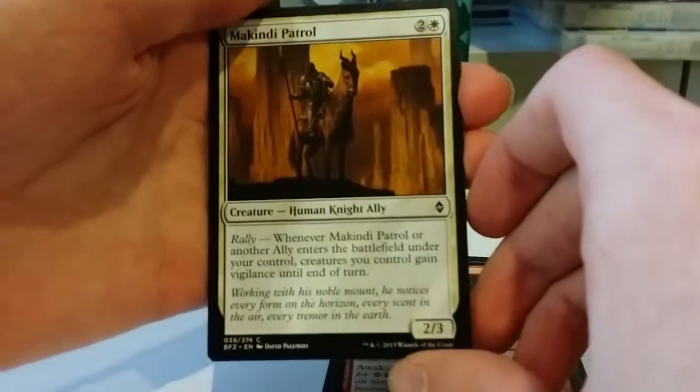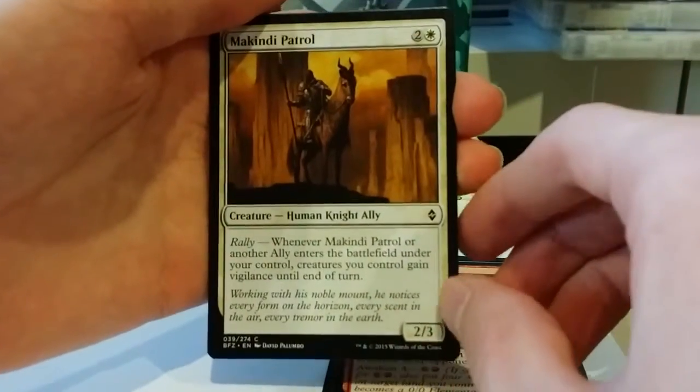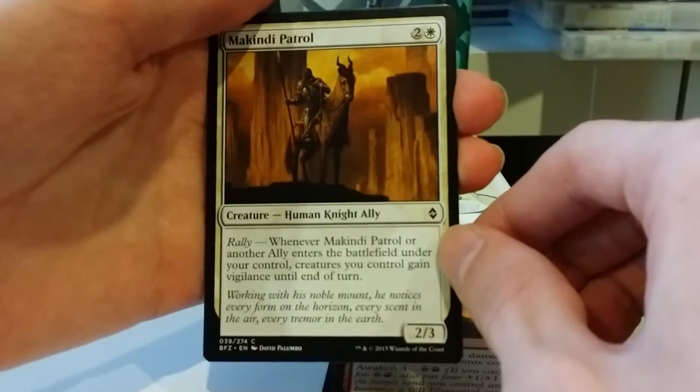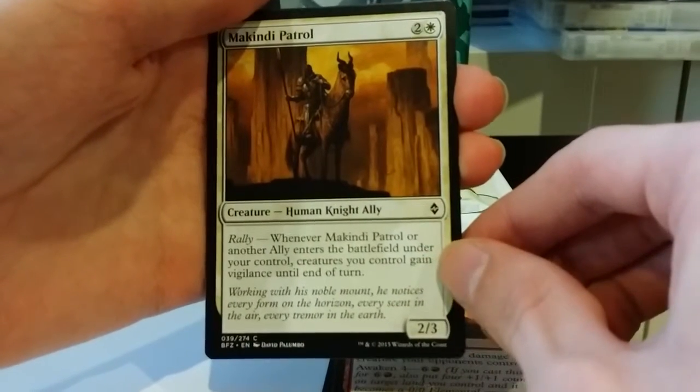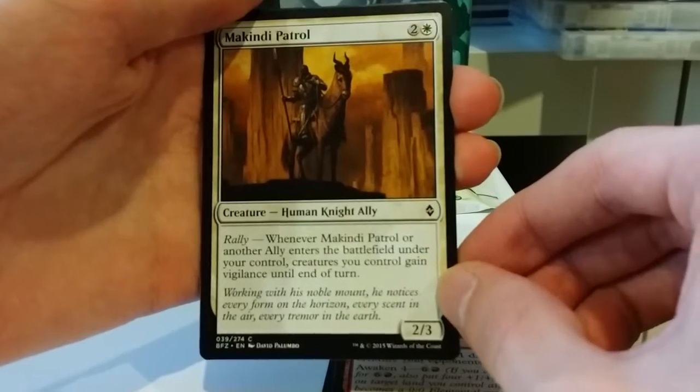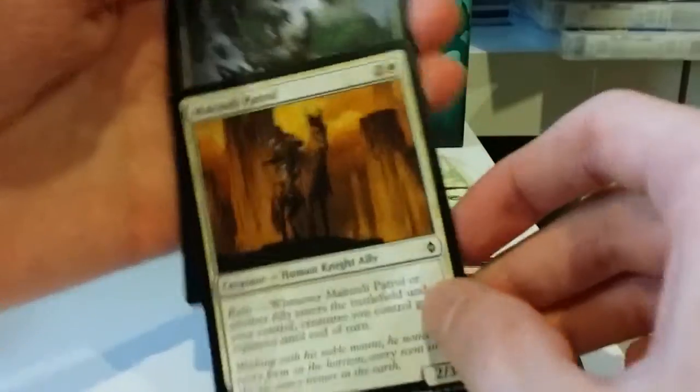And then we have McKindy Patrol, one of my favorite allies from the set when we're talking about limited at least. He is 2 and a white for a human knight ally. Whenever he or another ally enters the battlefield under your control, creatures you control gain vigilance. Always fun.